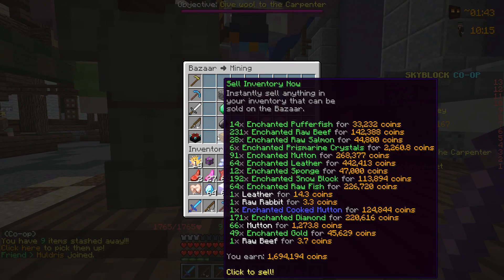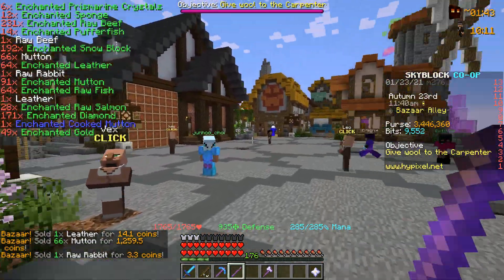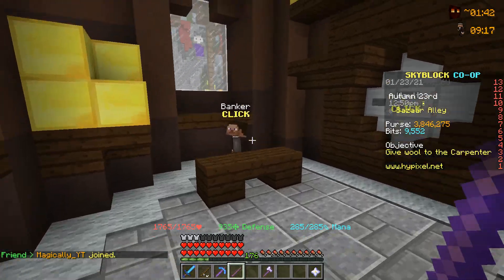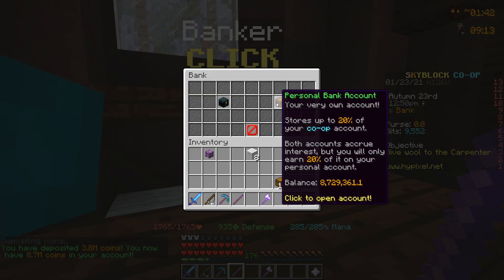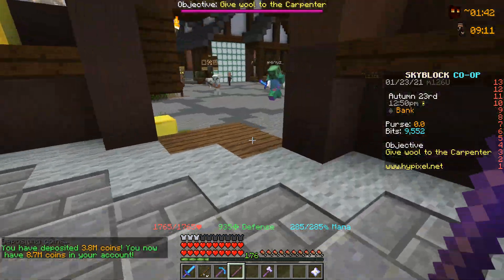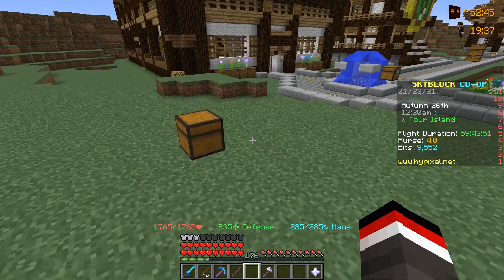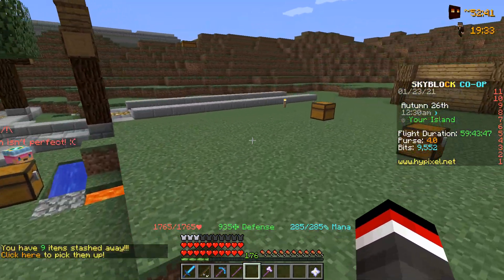Second inventory now being sold to the bazaar — this time we are not selling anything we shouldn't be, and we got a nice 1.6 million coins. We also sold a little bit of the scraps for 400k. Heading over to the banker, we have around 8.7 million coins, which is not too bad. So the main goal within today's video, ladies and gentlemen, is to obtain our first tier 12 minion.